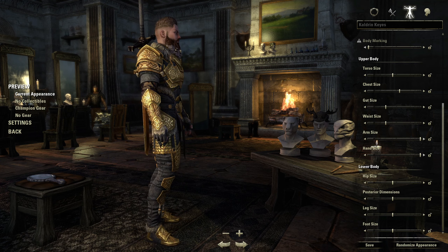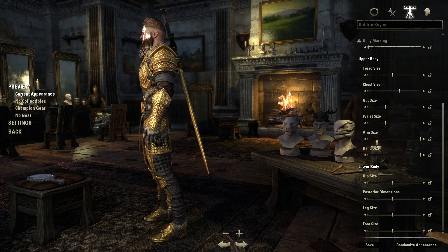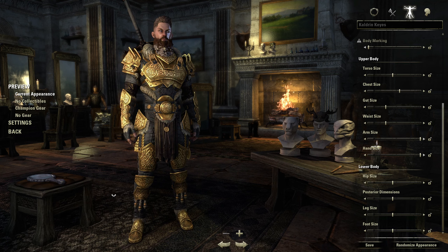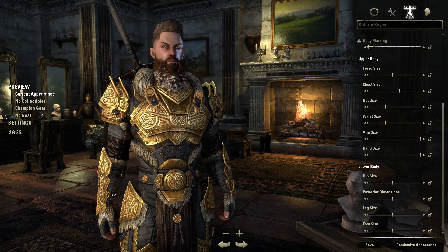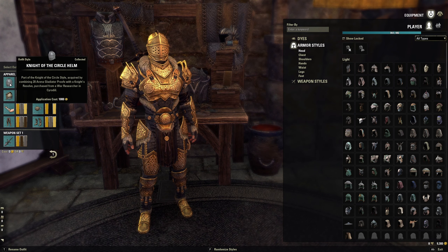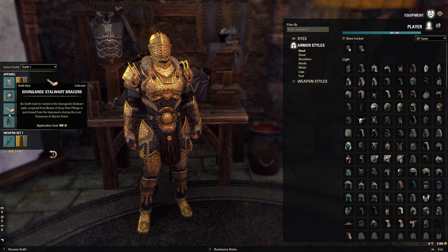I hate to admit it, but the Sovereign Guard style is one of my favorites. I honestly prefer to use it as a set — there are a couple of other pieces you could mix in, but it's very distinctive and it has numerous undyable bits and bobs which make it hard to use in conjunction with a lot of other motifs.